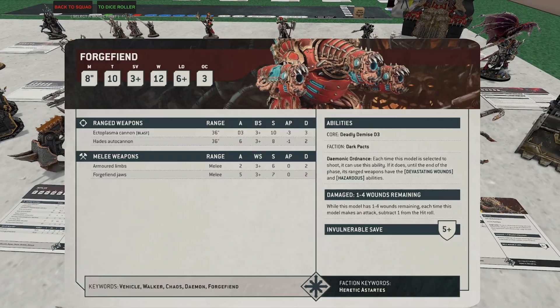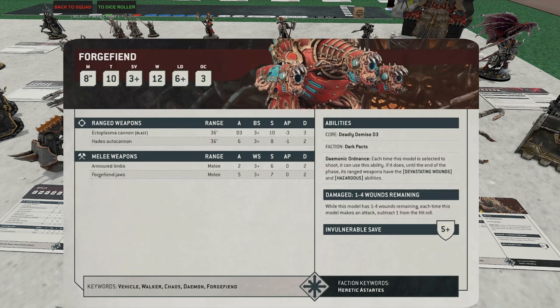Speaking of top-tier units — the Forge Fiend. In my humble opinion, if you're going to tournaments, this guy is auto-include times three. At 165 points it's relatively spendy but excellent value. Eight-inch move, T10, three-up save, five-up invulnerable, 12 wounds. Almost always you want the plasma cannons. Thirty-six-inch range, D3 attacks each, and he has three of them. He has Blast on top of that — shooting a ten-man unit automatically gives you plus two shots on each cannon, so plus six shots total, which literally doubles your average output.